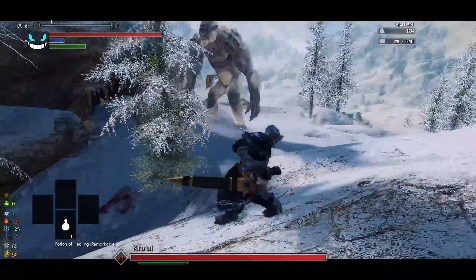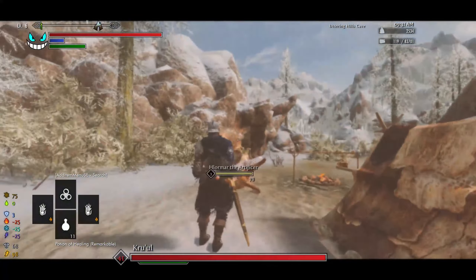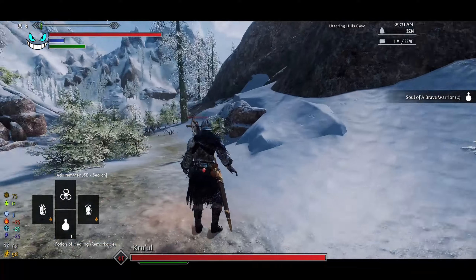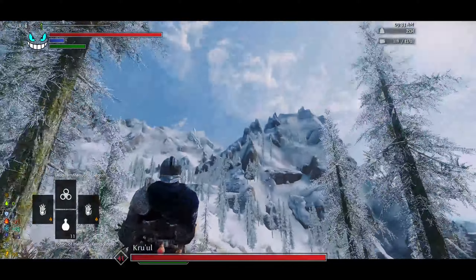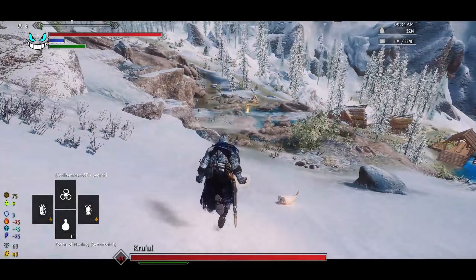Another cool feature this mod has: if you use a projectile and then immediately walk back onto the enemy, you get this cool instant tracking mechanic where the projectile goes up in the air and lands back on the enemy — kind of like an aerial strike. It's not intended at all, but it's definitely interesting.